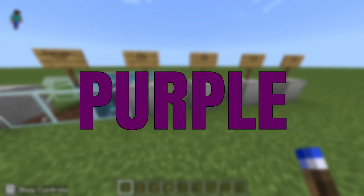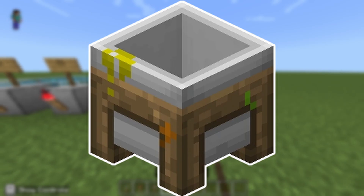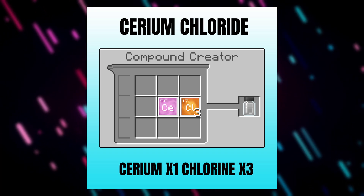For the green, red, purple, and blue torches you will need to create the following compounds in the compound creator. For the blue torch, combine one block of cerium with three blocks of chlorine to create cerium chloride.